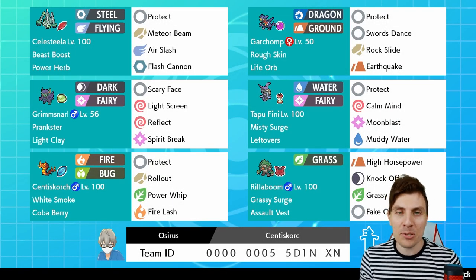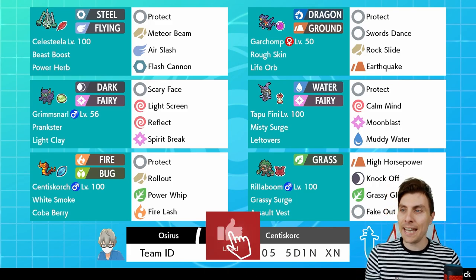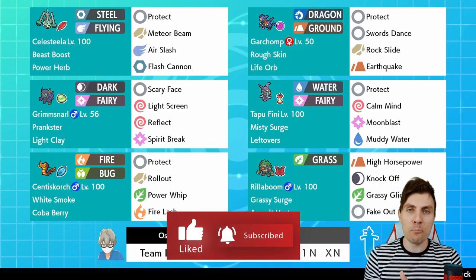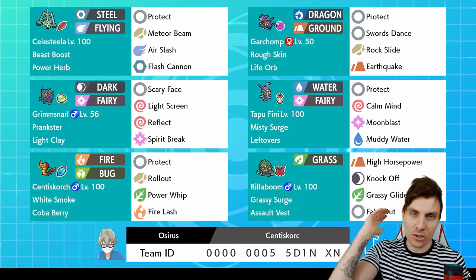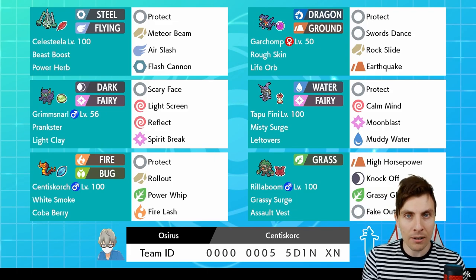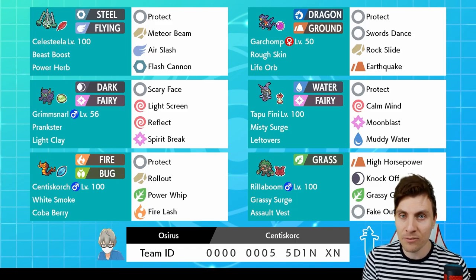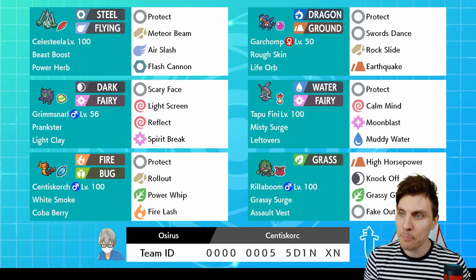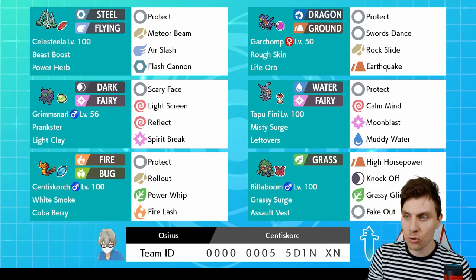Hello friends, welcome back to another episode here on the channel. I hope you're all doing great. For anyone new to the channel, my name is Lee. Today we're going to be continuing on with the brand new ruleset series 9 VGC content here on the channel. We've got a brand new team to feature today, and it is going to be based all around Gmax Centiscorch.